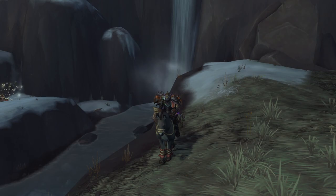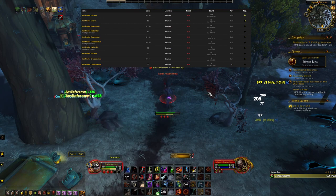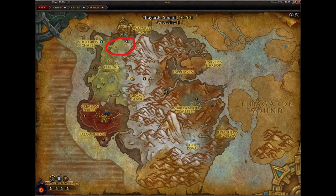Next is the Terrified Pack Mule. You can get this mount by either buying it off the Auction House, or by farming these mobs that are scattered across Drustvar — they all have a very low chance to drop the mount. The best location to farm for this mount is this area of Drustvar.